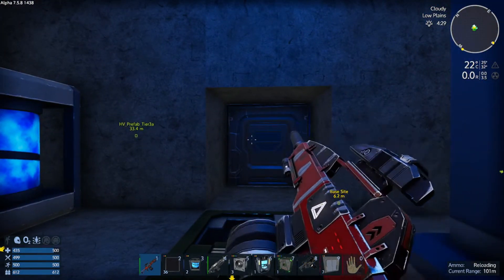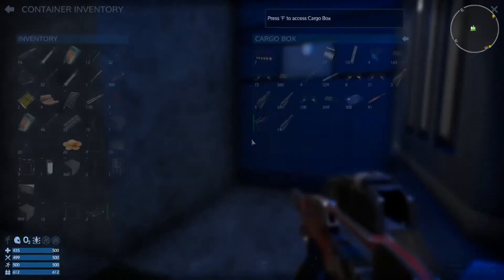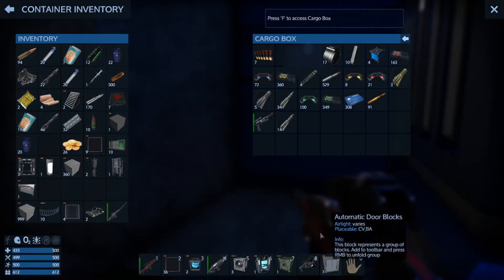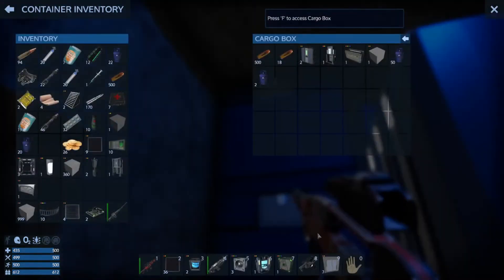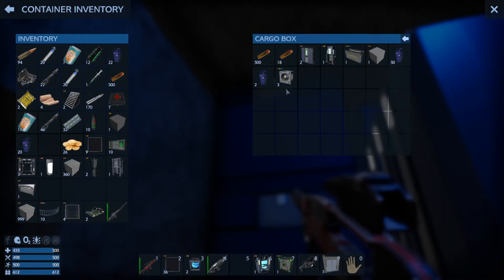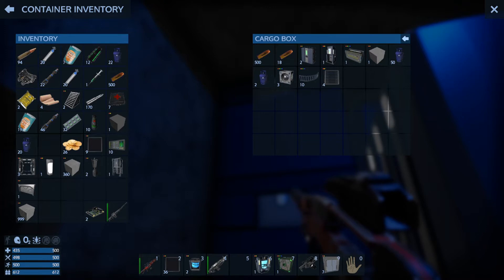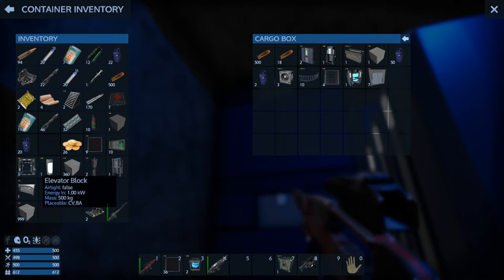I've got something I can destroy the existing core with. The ventilators I want to hang on to. I'll probably get some O2 tanks from the drone base as well, possibly some fuel tanks. All these deco consoles and stuff - really I don't need those. Let's just put away everything I don't need. We'll pick it back up before we go to space anyway.